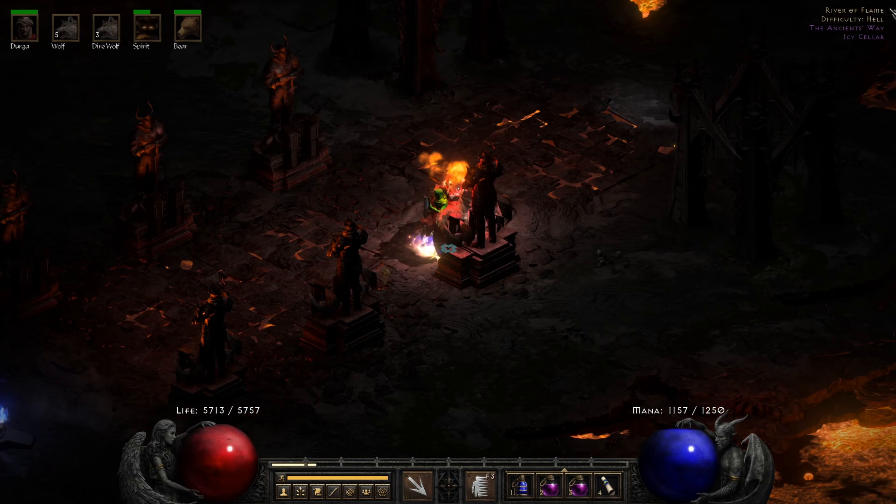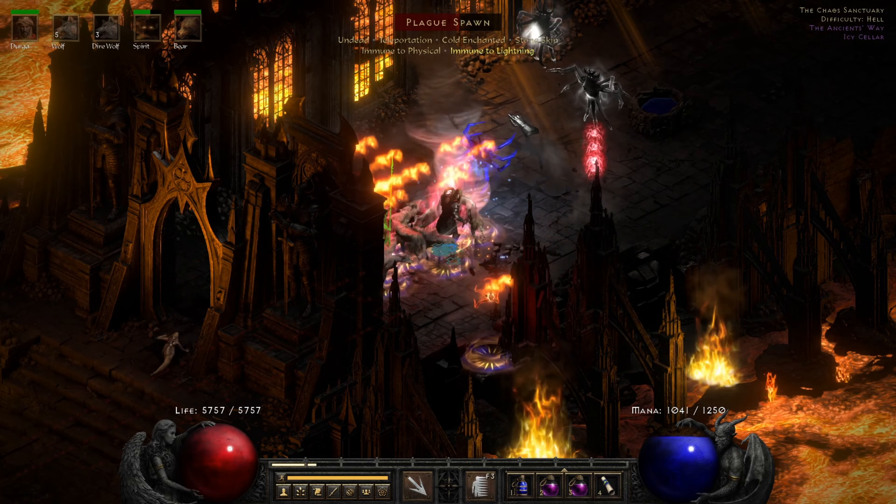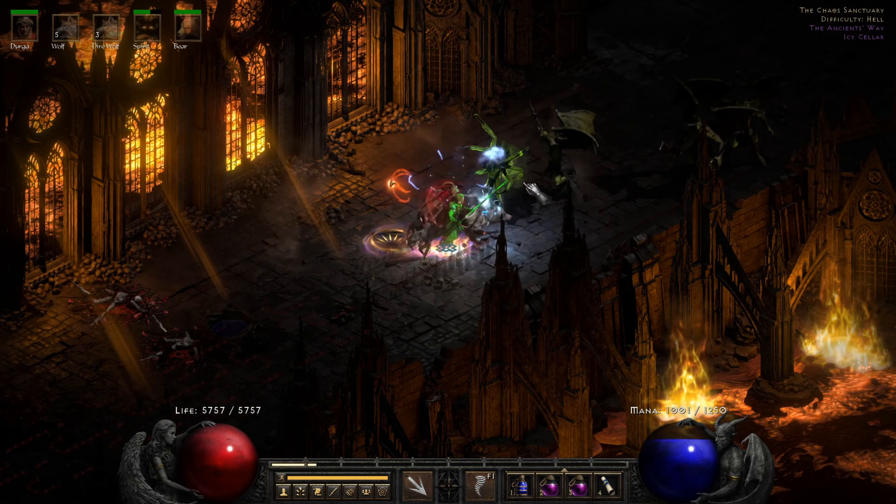We've got time for a quick Chaos run before the Terror Zone changes. I like to teleport at moderate speed through the River of Flame. These grotesques are not great enemies to fight — they're tanky and cold immune and kind of annoying generally. I will stop to fight any unique pack, though. We didn't see any there, but more often than not you'll see at least one on the way in.